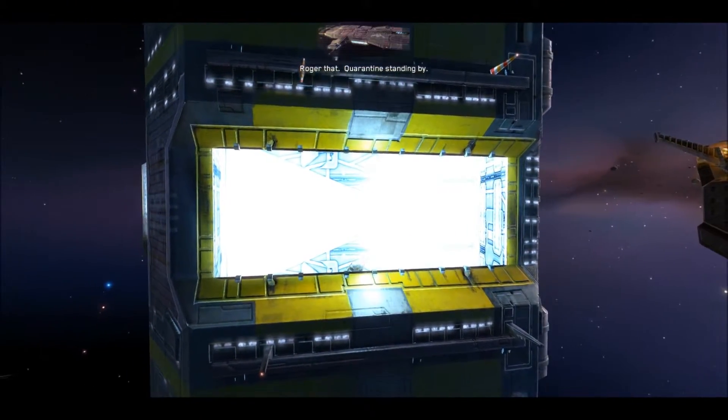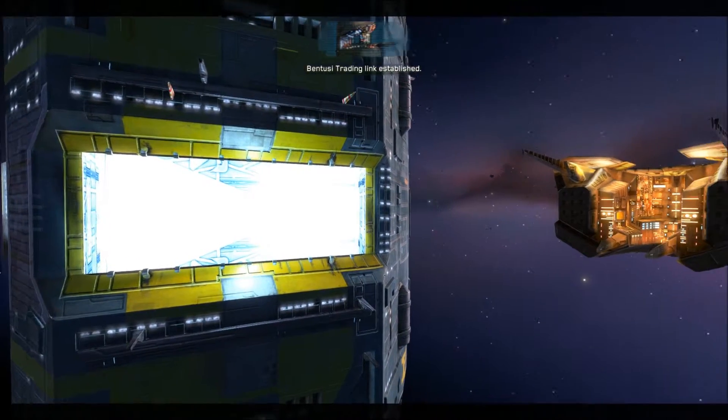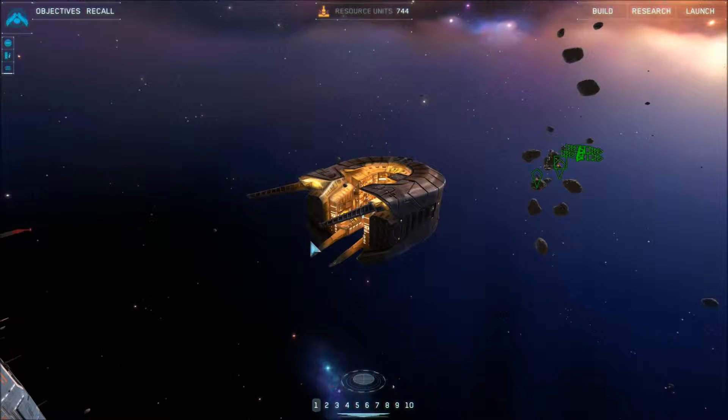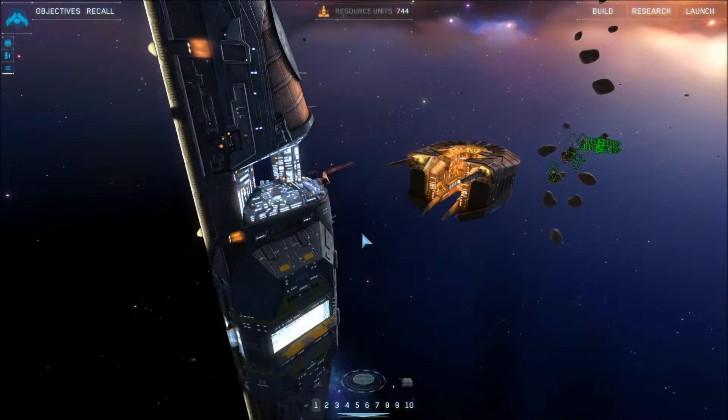There's no controller support right now in the game, but once you get used to the controls, it really doesn't become much of an issue. The alien ship is just going to sit there next to us — that's freaking me out. But I guess he's an ally, which is what the yellow color means.